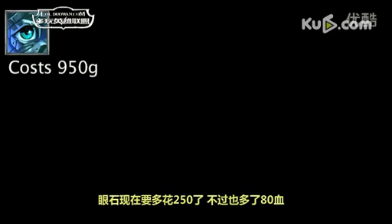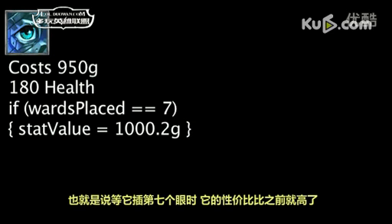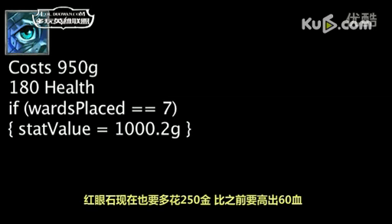Scythe Stone now costs 250 more gold and grants 80 more health. It will now take 7 wards placed for the item to become cost effective, as opposed to 6 previously.